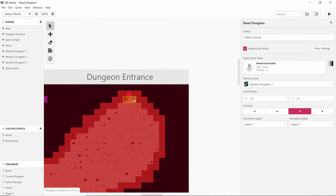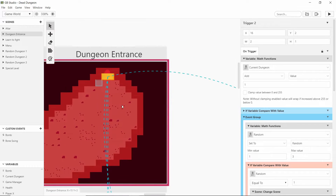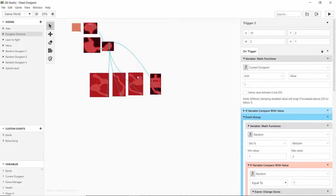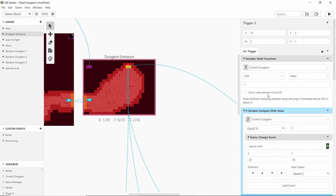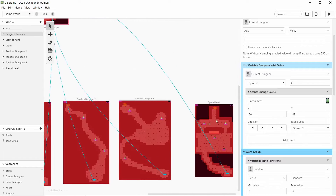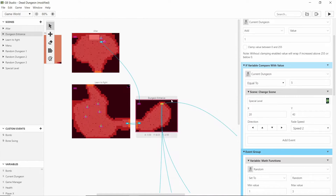The main piece of work I've done is setting up this trigger to add one to a value called 'current dungeon'. Every time we walk into it — and this same bit is copied and pasted onto each of these levels — it checks for level five, and if it is then it takes you to that special one. That will be the only time you play that level. Obviously every time you die we need to reset the levels back to zero, which I haven't done yet.